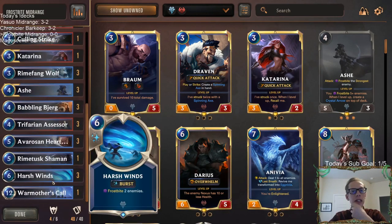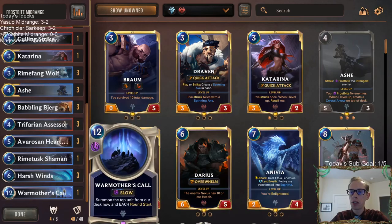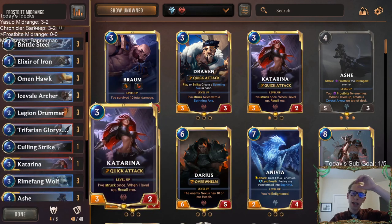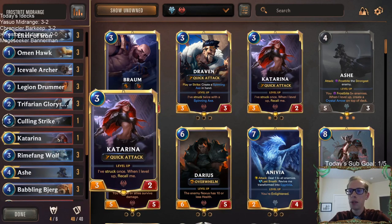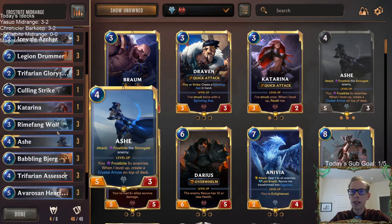Our top end — we've talked about this a lot with this deck — I'm not sure what to do with these two top end slots. We're going with the Rhyme Tusk Shaman and the War Mother's Call for right now. A lot of people play Tryndamere but I'm not very big on Tryndamere. We got Frostbite, we got challengers, we got this cat arena that maybe will do something cool one day.